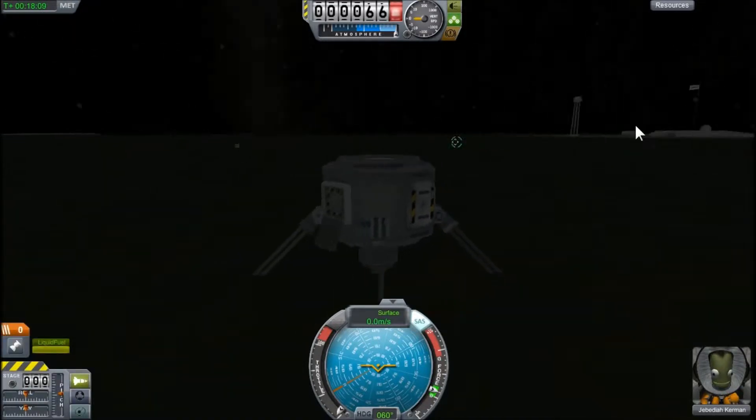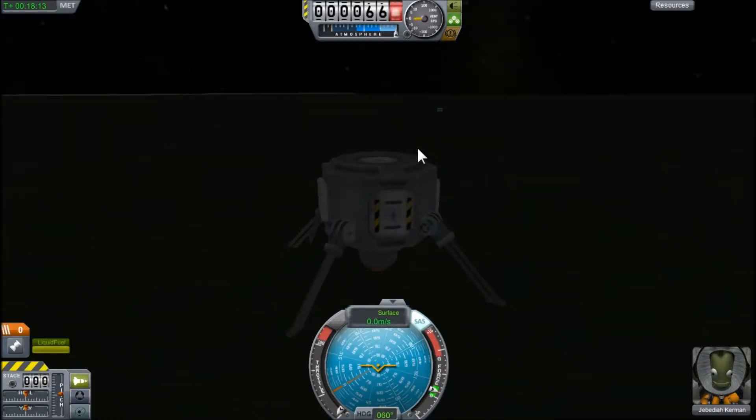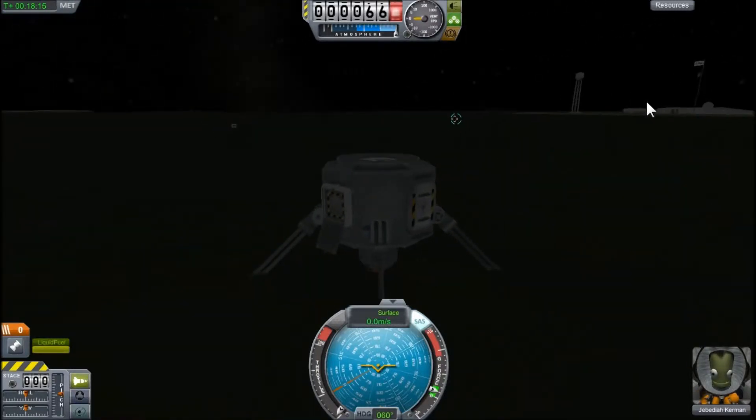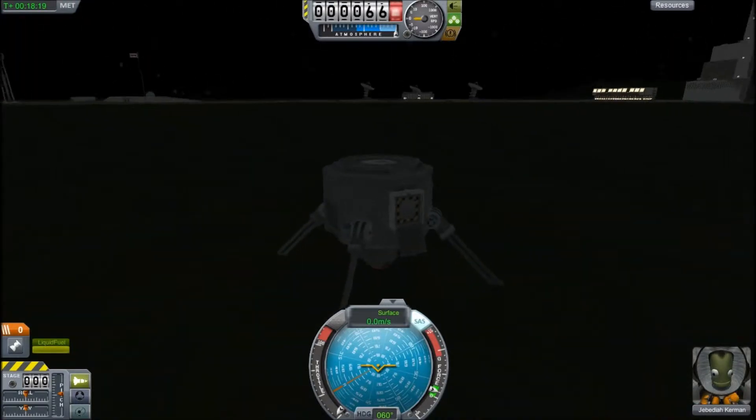So you just enable both infinite fuel and no crash damage and you're off you go. But for the actual flying part, this is where things get really fun, guys.